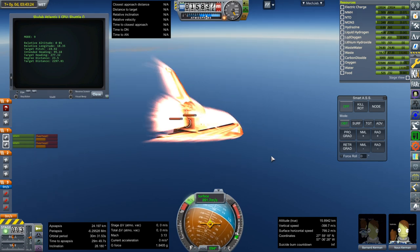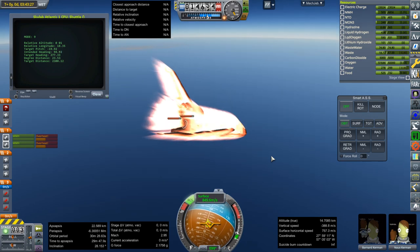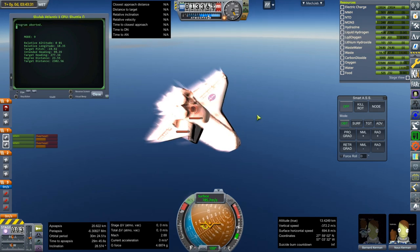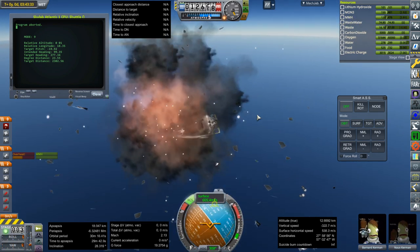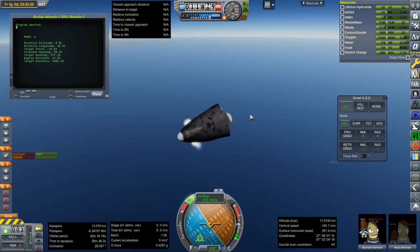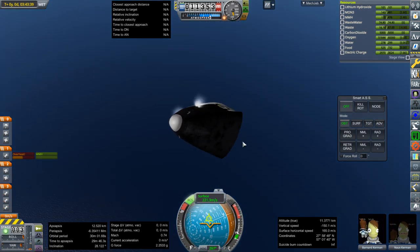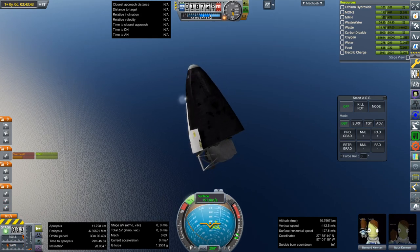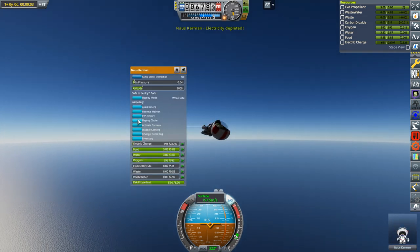And yet here we have this roll that occurs. The KOS script isn't trying to counter it — it's supposed to be holding zero roll, but it doesn't do so very successfully. The target pitch is supposed to be at negative 20, but it was below that, pointing directly prograde like a dart. It turned out to be a fundamental aerodynamic problem, not the script.